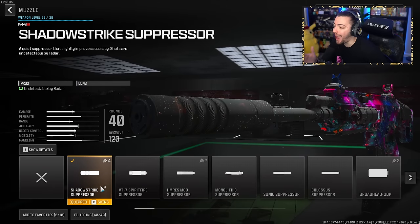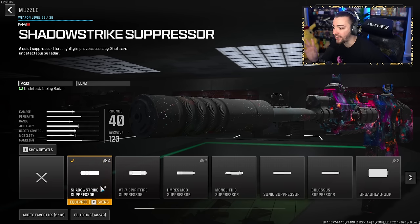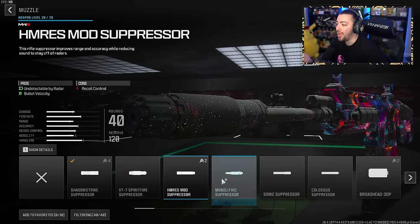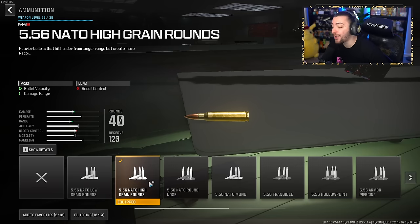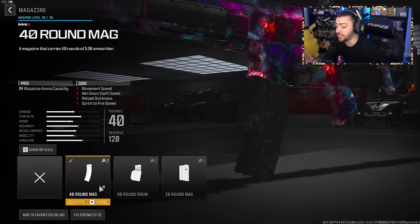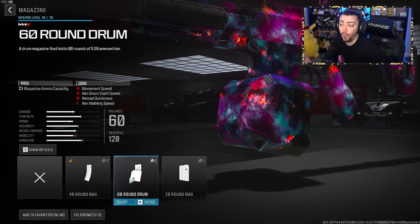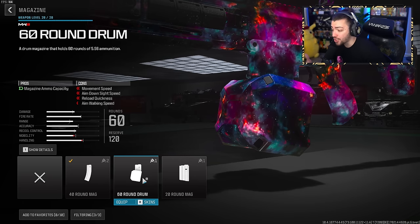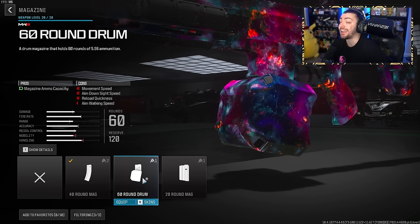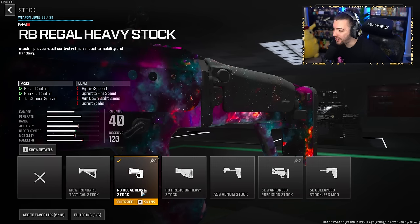For the muzzle, the Shadow Strike Suppressor — you stay off the radar with absolutely no cons. This gun already has basically no recoil, so you don't need the Spirit Fire Suppressor. For the ammunition, NATO high grain rounds — bullet velocity and damage range, and it's such a game-changing attachment. You'll feel the difference. Easily need the 40-round mag; the default 30 bullets is not enough. The 60-round is probably only good for Warzone. Stick with the 40-round in multiplayer. For the stock, the RB Regal Heavy Stock for recoil control and gun kick control.